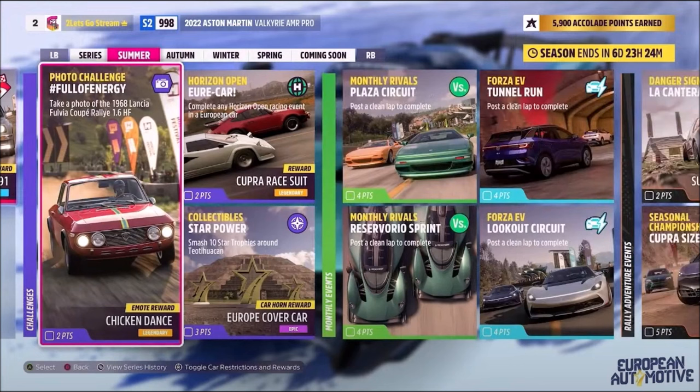Hello and welcome back to the channel. This week's photo challenge guide is called Full of Energy, which wants you to take a photo of the 1968 Lancia Fulvia Coupe Rallye 1.6 HF.